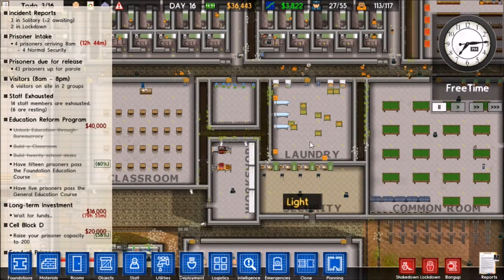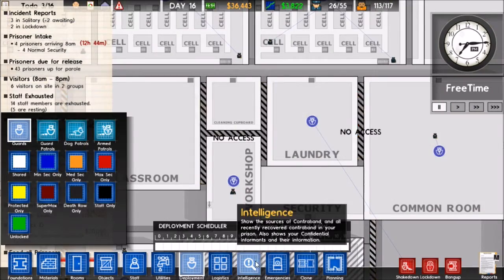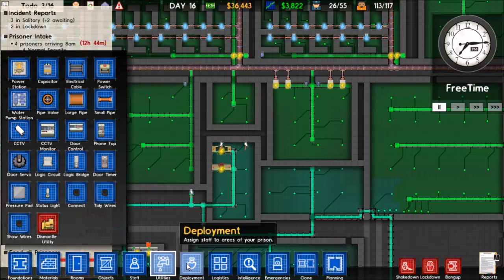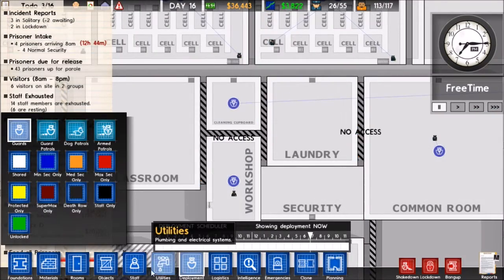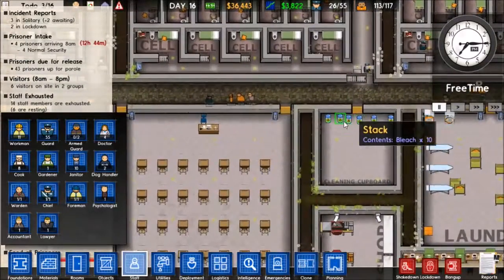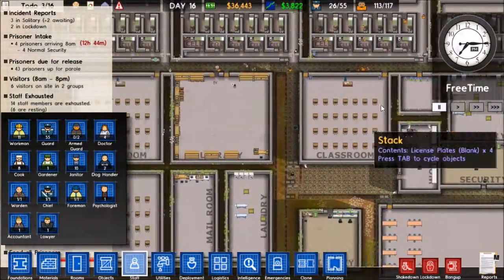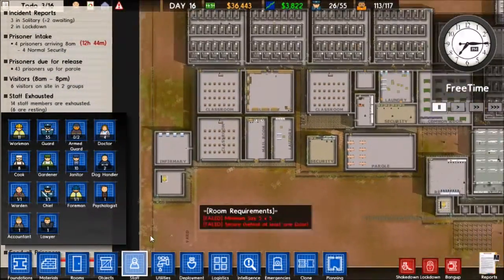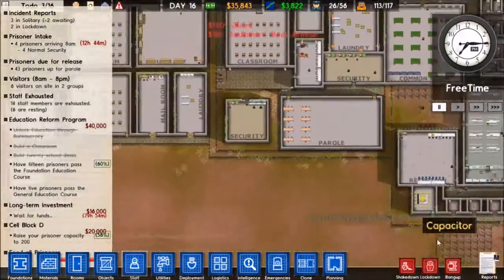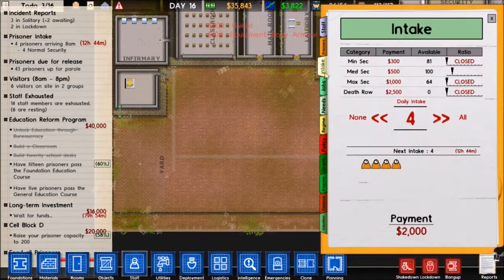I want to assign one guard to the cleaning cupboard, because prisoners can just walk in there and take bleach or whatever they want out of there - there's not really any security. So we'll have a guard in there, and I'll also hire another guard just to replace that guy. We have enough space for four more prisoners, which I will also take in.